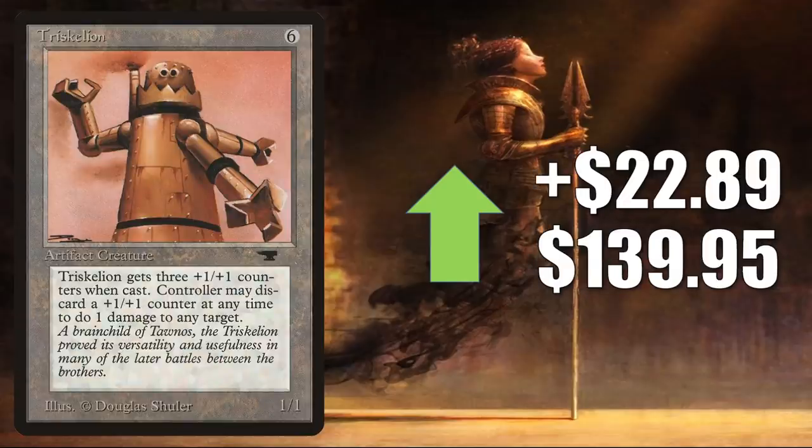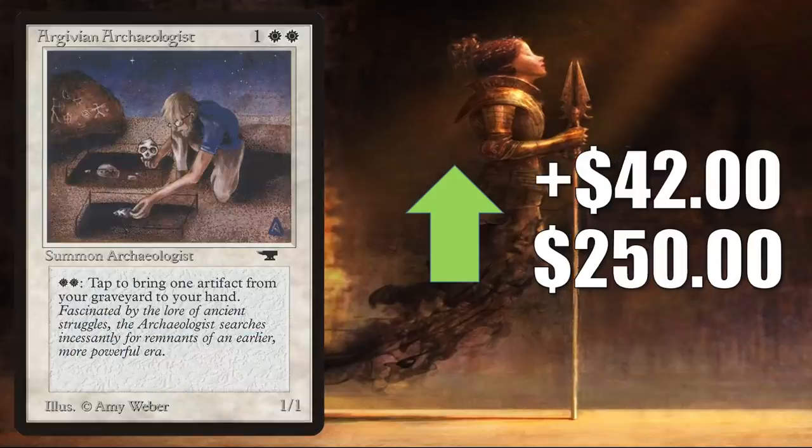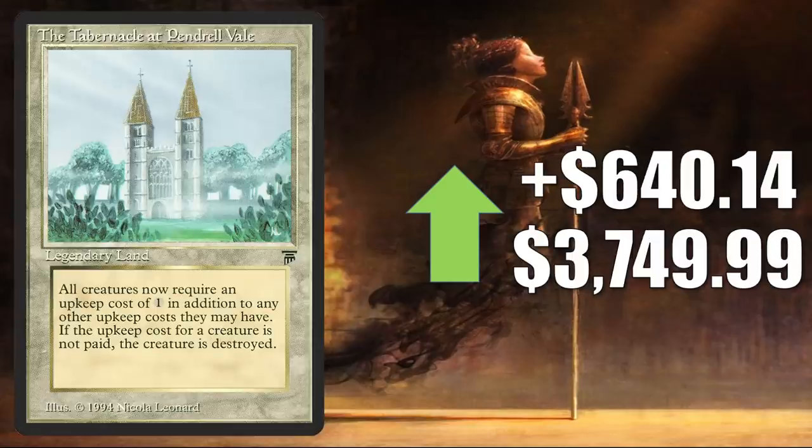Triskelion from Antiquities — not on the reserve list, reprinted many times, actually Modern legal — goes up $22.89 to $139.95. Field of Dreams on the reserve list goes up $26.10 to $222. Our Givian Archaeologist on the reserve list goes up $42 to $250. Now we're starting to see some bigger jumps — this is just moving because some higher-grade copies were for sale and in some cases actually sold this week. The same is true for Juzam Djinn on the reserve list, going up $597.66 to $2,150. And another reserve list card: the Tabernacle at Pendrell Vale, going up $640.14 to $3,749.99 — though I haven't really been seeing high-grade copies selling for that price point; they've been more around $3,000 or so this week.